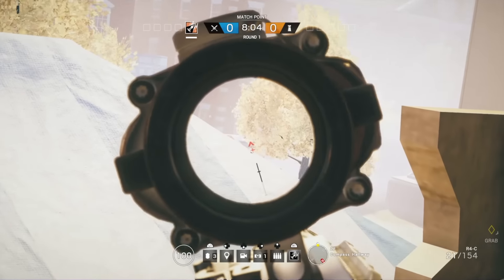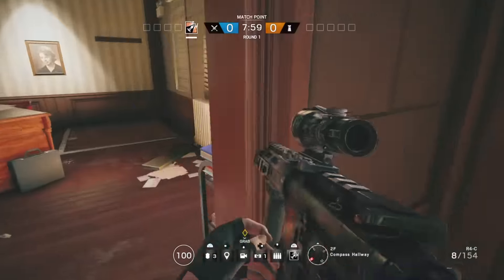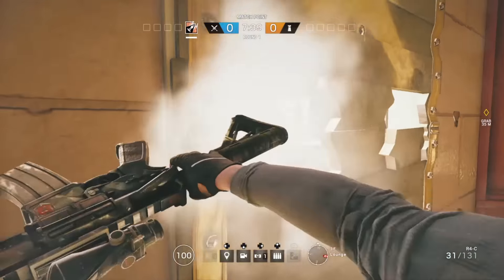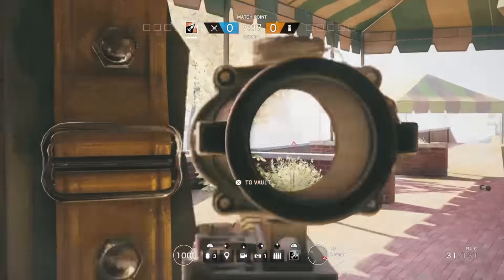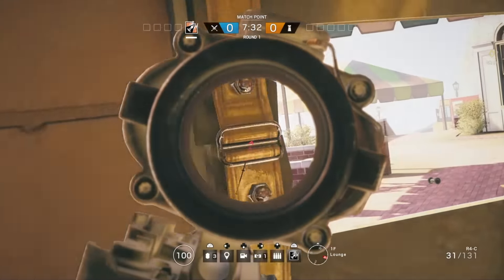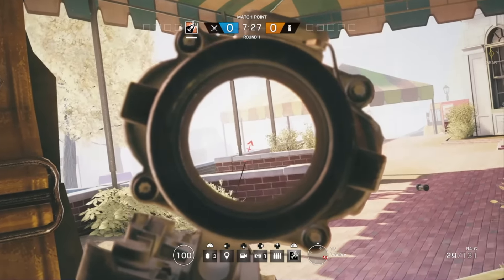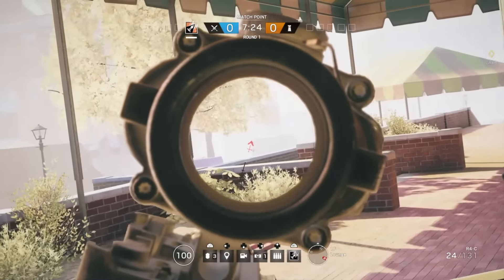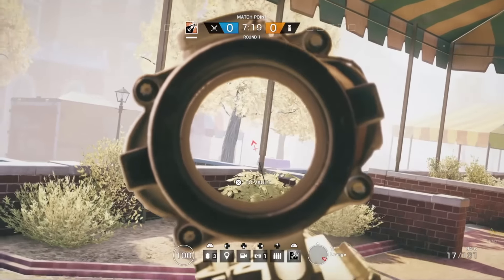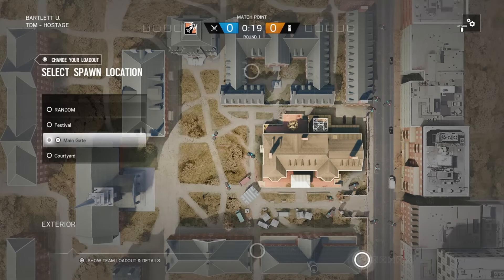You can also go here and do this — it's a bit harder to see, but when people come you'll see their shadows and they're just gonna come around here and you can easily pop their heads off. They can also come around this way. The next spawn location is Main Gate, so we're gonna spawn there now and I'll show you where you can spawn kill Main Gate from.